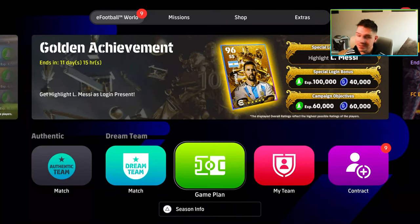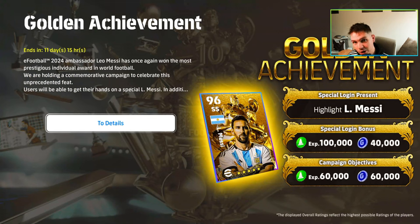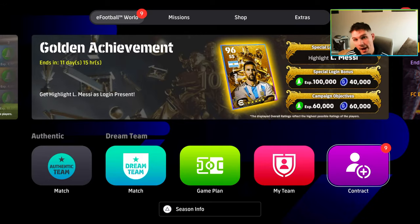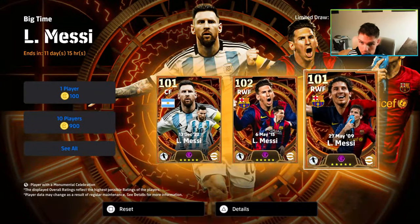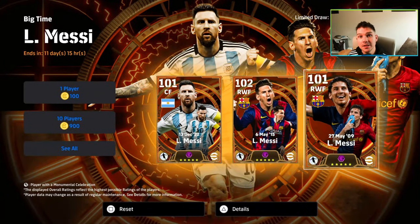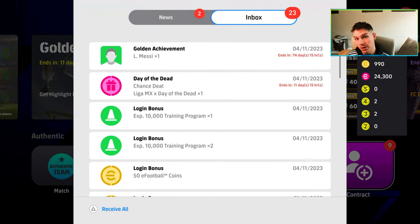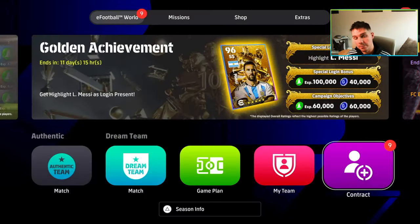Welcome back to the channel. Today we're going to be taking a look at a free Leo Messi — this is part of the golden achievement special login present. This guy goes to 96 overall. He doesn't really compare with the big boys. There's a graphic on screen — I'm doing a video on the best version of Messi from the special player list. Thanks to everybody donating and gifting super chats on the last stream, we actually got two Messis. We'll be streaming later today as well.